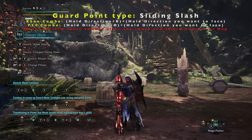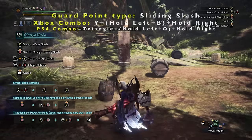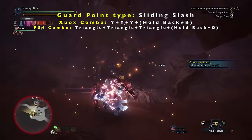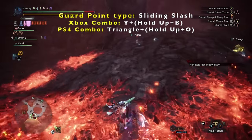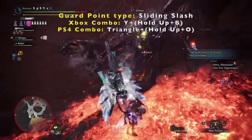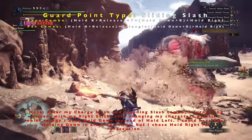The sliding slash guard point is extremely situational. To perform it, follow up after any sword or shield moveset or hop by holding a direction and pressing B on Xbox or circle on PS4 to slide — and once sliding you can hold an inward direction to turn your character a further 90 degrees. Practical examples include closing distance to prepare for an AED or SAED, or evading attacks and turning towards the monster to perform a guard point to protect yourself and counter if needed.